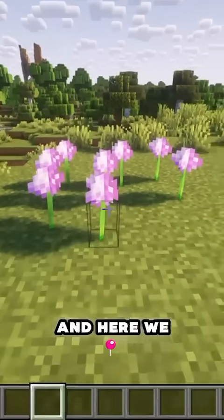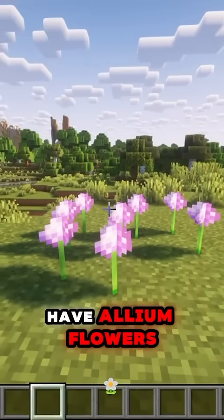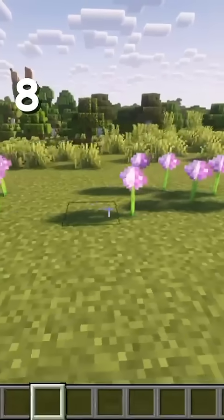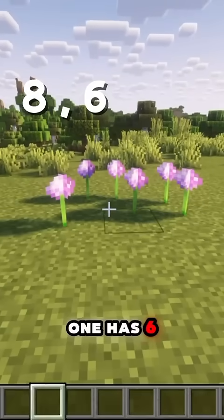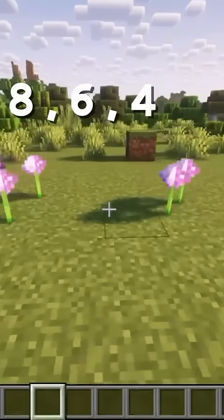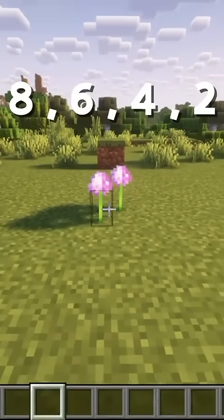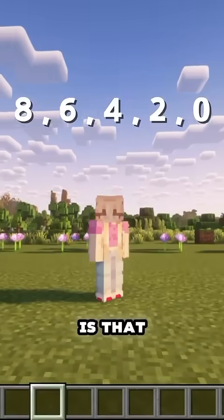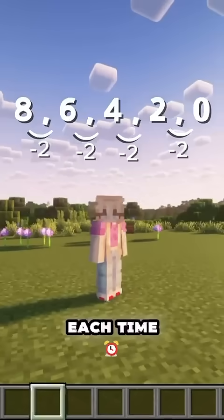And here we have allium flowers. The first patch has eight flowers. The next one has six flowers. The next one has four flowers, then two flowers, then no flowers. The pattern here is that it's minus two each time.